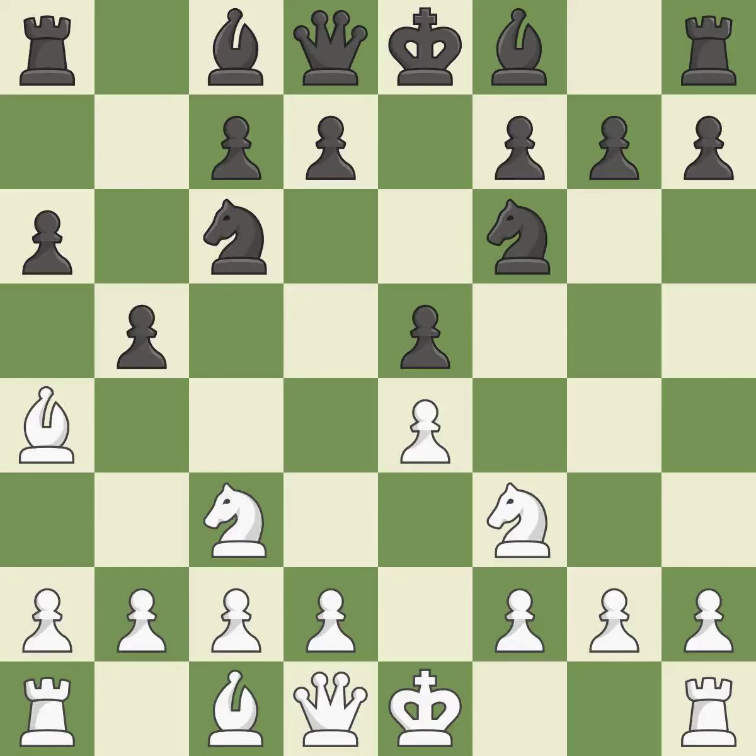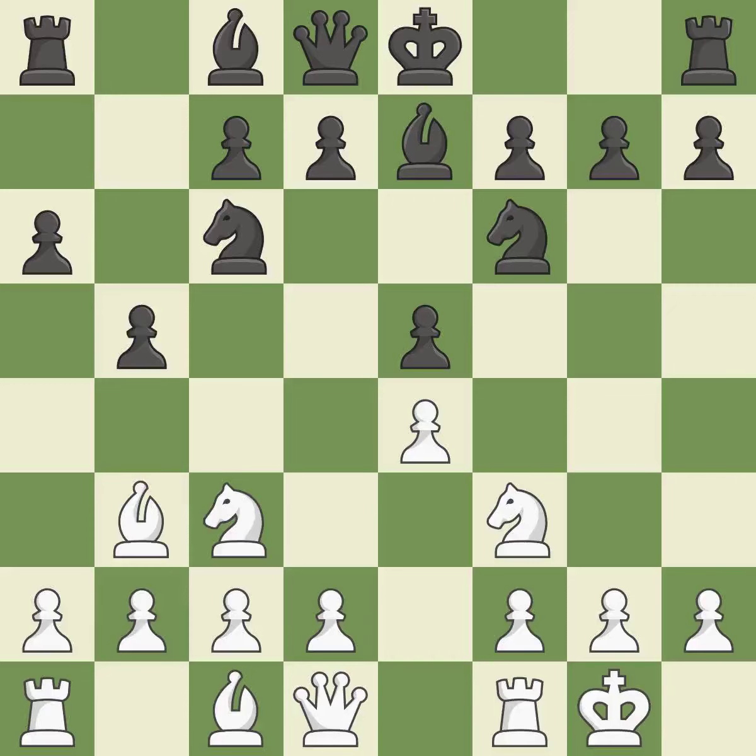A pawn kicks the opposing bishop, forcing it to move or risk being captured. The bishop is now in a secure position. By moving a bishop from its initial square, this activates it. Castling gets the king to a safer square, out of the center of the board, while also developing a rook. Castling kingside tends to be safer because the king is further from the center. D6 reinforces the E5 pawn and allows the light-squared bishop to develop on the C8-H3 diagonal.